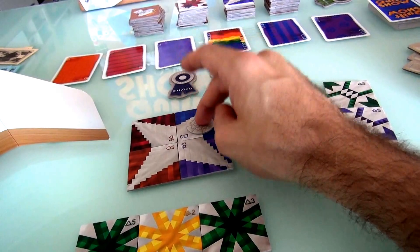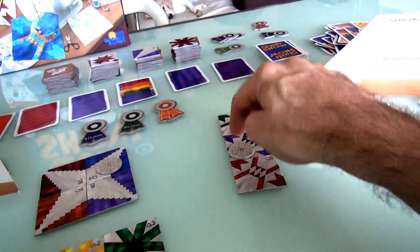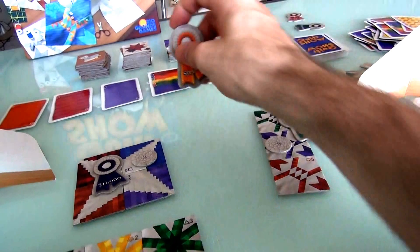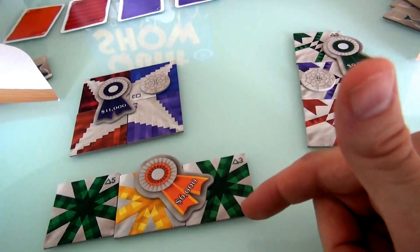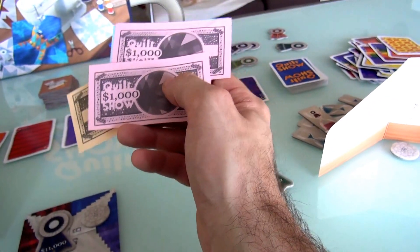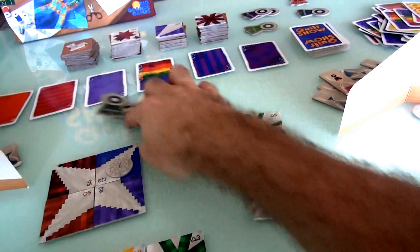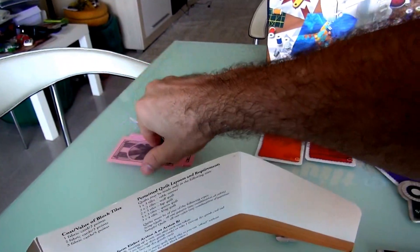I take the 11,000 ribbon, Jen takes the 9,000, and then my little also-ran did exactly what I'd hoped — it took the 6,000. So I scored 17,000 points total. I'll take some paper money to represent that — this money just represents points, not actual buying power. I scored $17,000 by winning 1st and 3rd place in this show. Jen got 9,000 points.